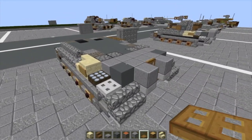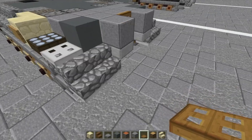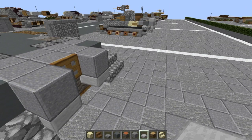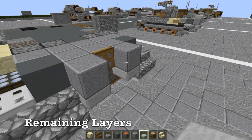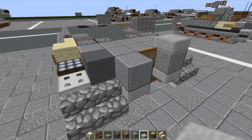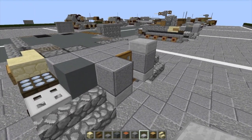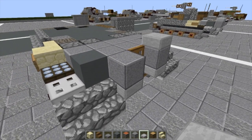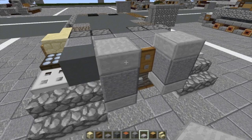Now we're done with that layer and carrying on. To start the next section, we're going to finish off the engine. Actually, we're going to do the remaining layers now. The remaining layers part of the video is always a bit subjective, so we're going to finish off with the engine deck first.